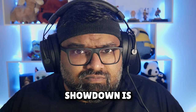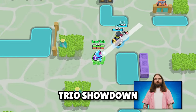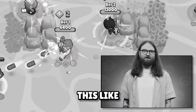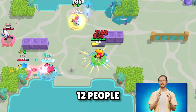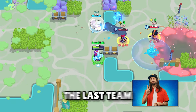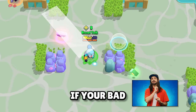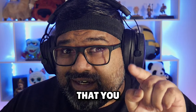Trio Showdown is a new mode — it's like Duo Showdown, except there are three of you. You have four teams of three brawlers, basically 12 people to a map, and the same rules as Duo Showdown apply. You have to be the last team alive, so it doesn't matter if your bad randoms keep dying — what you have to do is ensure that you stay alive.